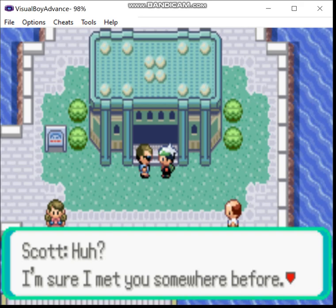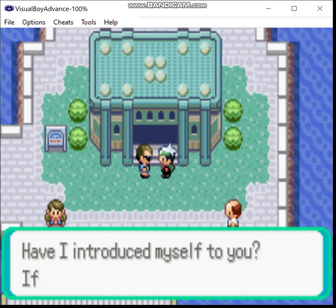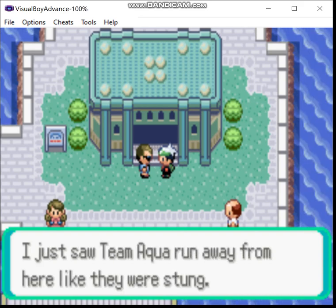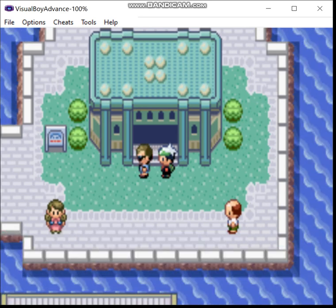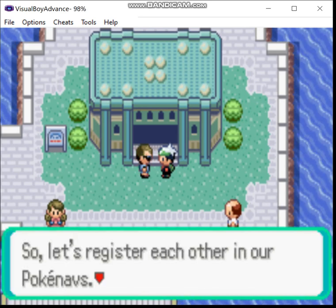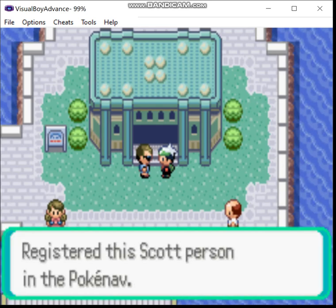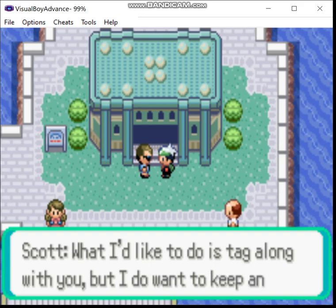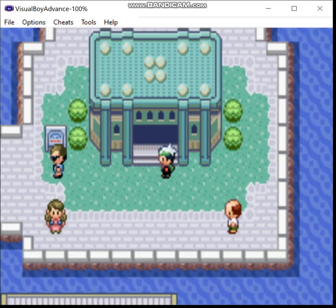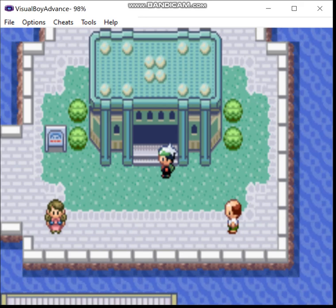Oh! One more thing — forgot about this. So yeah, Scott walks up to you, and if you hadn't already learned his name from the Trainer School, this is where he introduces himself formally. And he gets your contact info. Okay, for real this time — see you next time.